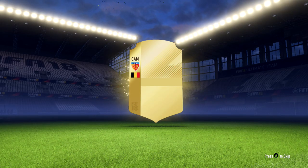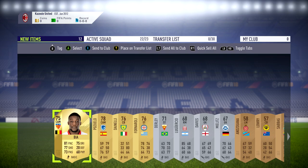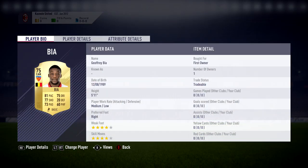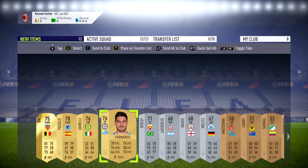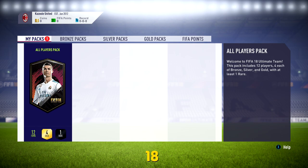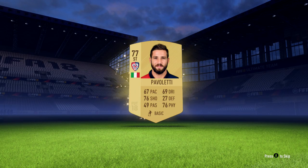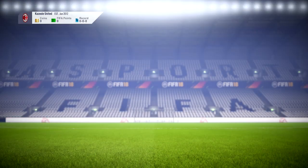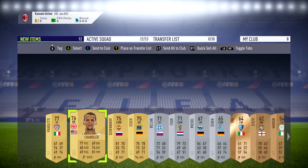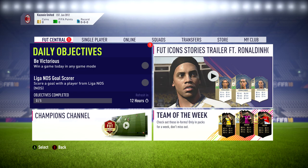Moving on to the second pack, we got a rare gold player in Bia, a Belgian player from Kasimpaşa in the Turkish League with some really good stats. If I wanted to go for a Turkish starter team, he'd obviously be a perfect player. Four-star skill and four-star weak foot. We also got another Spanish gold player — a center attacking midfielder with four-star skill as well. And in the final pack, we got a non-rare player from the Italian League. I only got the three all-player packs, but on my main account I got some more gold packs since I play more Ultimate Team throughout the year on that account.